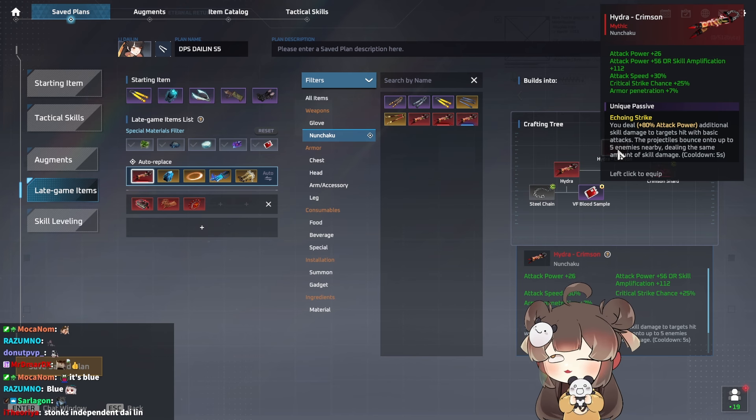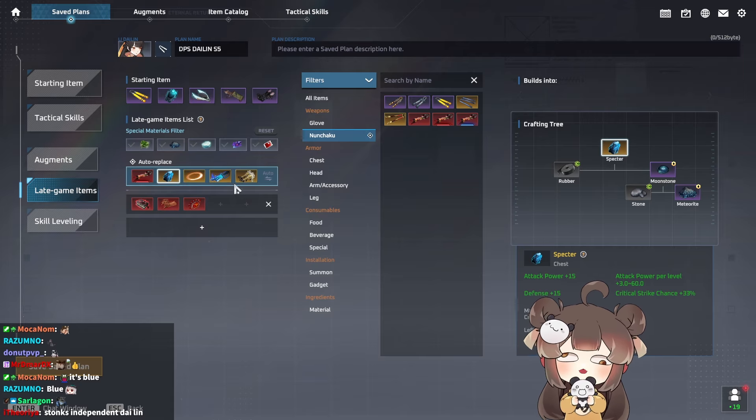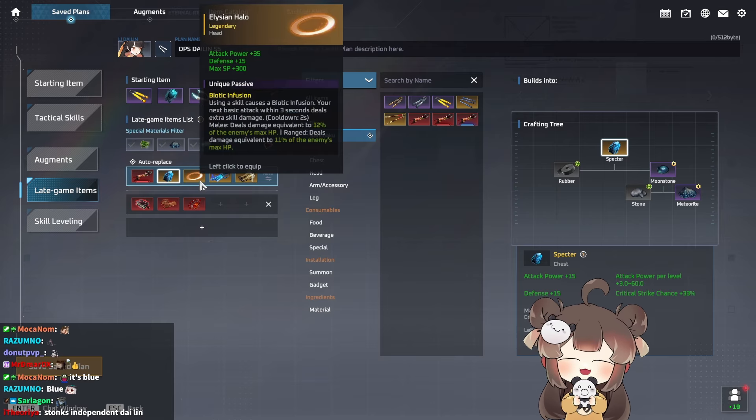Specter is the chest piece you run because it gives you the maximum attack power of any chest piece that is also a crit item. You're going to have three crit items when running a crit character, and Li Dai Lin is no exception to that.